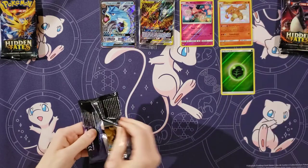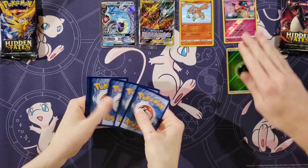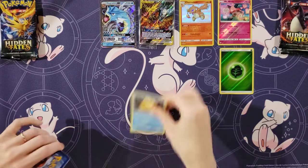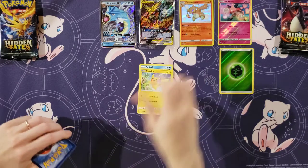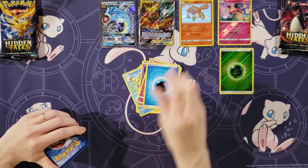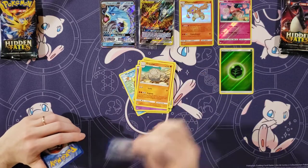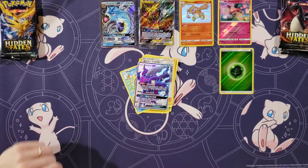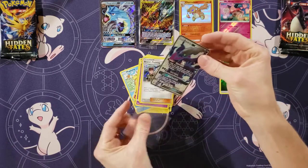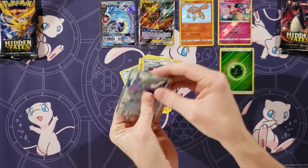I only got two packs left. We're only ten packs in here. Let's do the neat promo. Psyduck, Pikachu, Magikarp, Koffing, Clefairy, Water Energy, Charmeleon, Jinx, Graveler. Your rare is — oh, it's a holo. Oh man, that is one to get. Darkrai. I really like Darkrai.